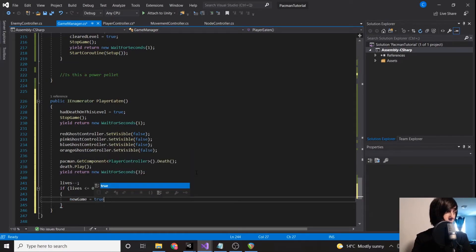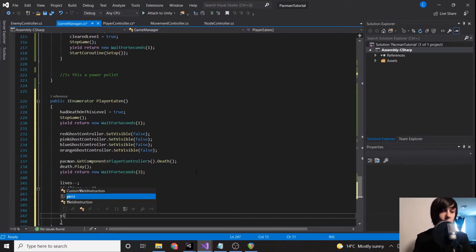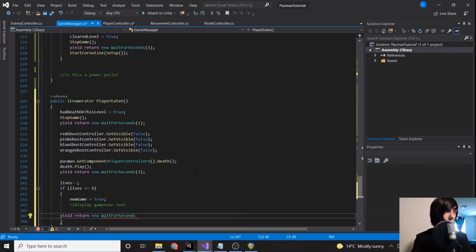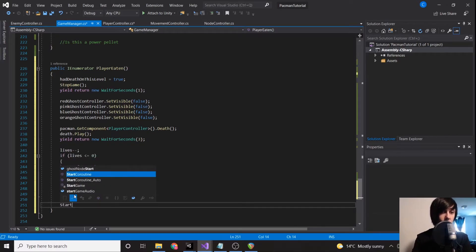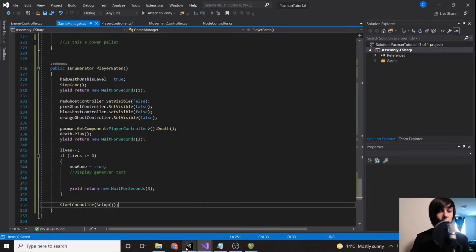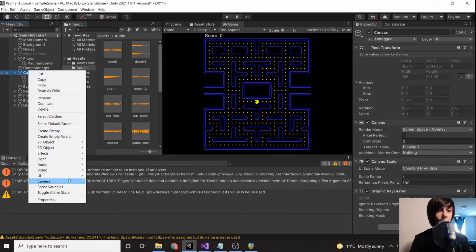We display game over text, wait a few seconds with it enabled, and then finally StartCoroutine our setup function. So let's create our game over text in the canvas UI as a text element.